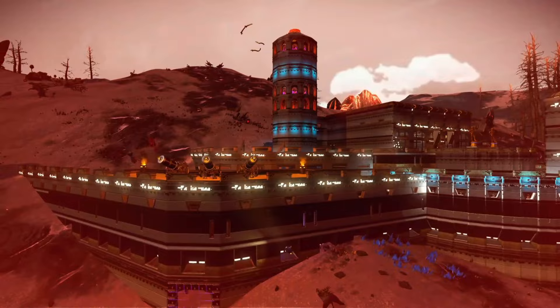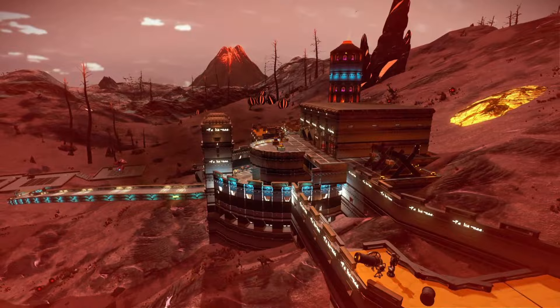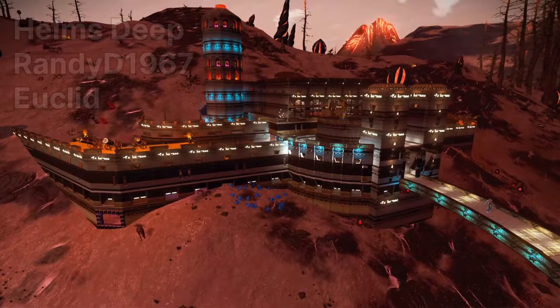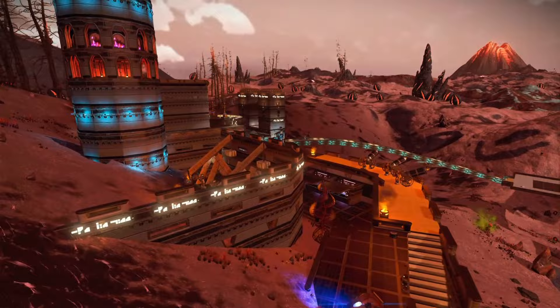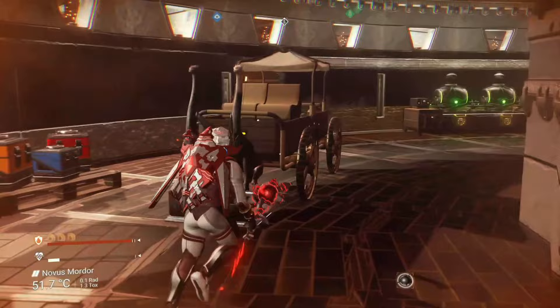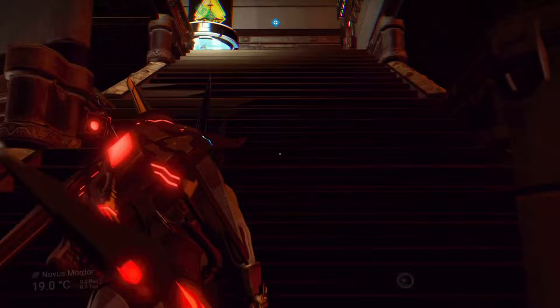These next two bases happen to be on the same super hot volcano planet. There are a boatload of bases on this planet and a lot of them are Lord of the Rings themed — you should definitely come and check them out. The first one is Helm's Deep, created by RandyD1967. If you don't know what Helm's Deep is, go and watch Lord of the Rings! The base itself looks damn good — it's not quite in the exact same location as in the film but it's close enough. It has the cool curved path up to the entrance, and behind the walls there are various areas including a giant throne room with a bar area, and cannons being manned by No Man's Sky travellers ready to fire at those Uruk-hai.